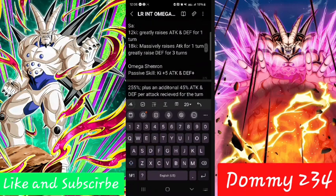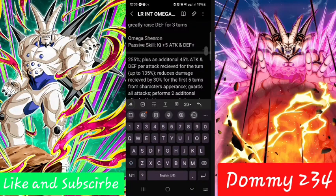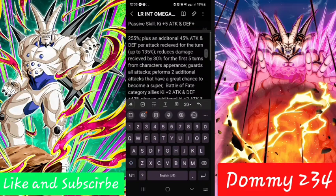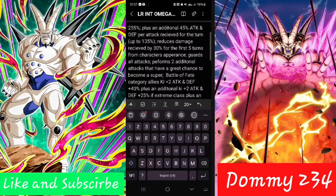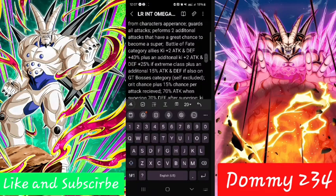Then you transfer to Omega — Key +5, attacking and defense 255%, plus an additional 45% attacking and defense per attack received for the turn, up to 135%. Obviously you have to limit that because that's not fair. Reduces damage received by 30% for the first five turns from the character's appearance, guards all attacks, performs two additional attacks that have a great chance to become a super. Battle of Fate category allies: Key +2, attacking and defense +40%, plus an additional Key +2, attacking and defense +25% if Extreme class, plus an additional 15% attacking and defense also on GT Bosses category — self excluded. Crit chance +15% per attack received.